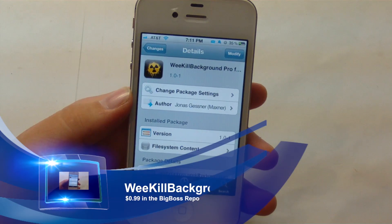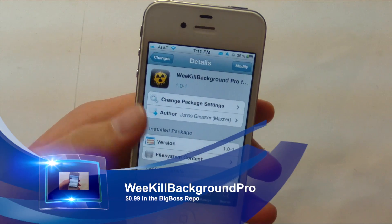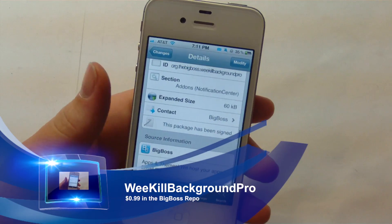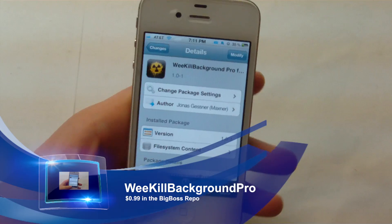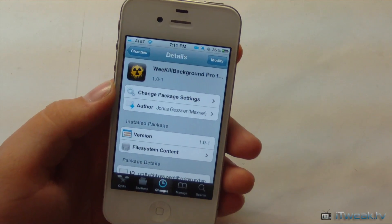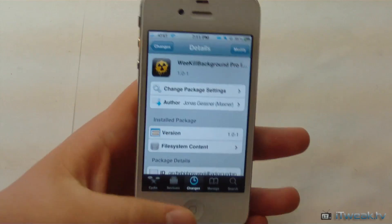Right here you can see that we have We Kill Background Pro Switcher. This will allow you to kill all those apps that are in your switcher with one click, and this goes right into the notification center. You can pick this up in Cydia for one dollar.